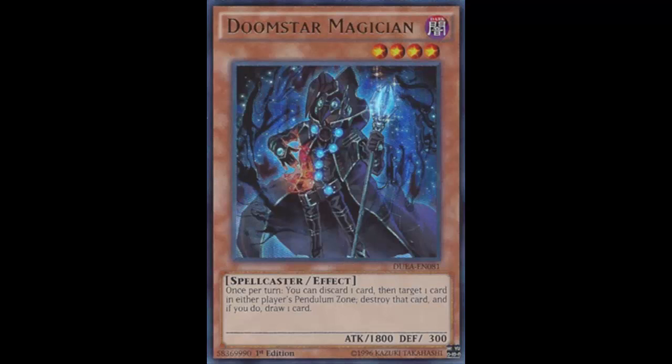You should be main decking MST. MST will hit the pendulum monsters and send them back to the extra deck, so they won't be able to pendulum summon them. And you know what would be a better side deck card? Twister — pay 500 life points, destroy a face-up spell or trap. Twister is spell speed two, can be used on your opponent's turn, and that's way better than this guy.